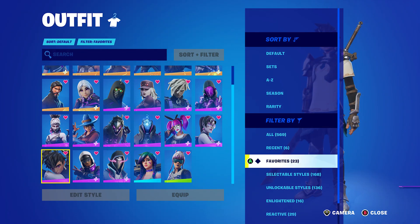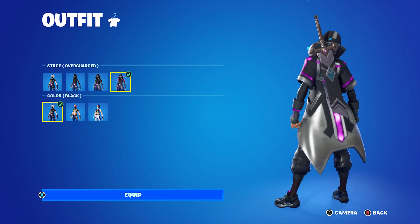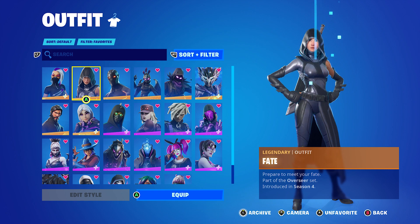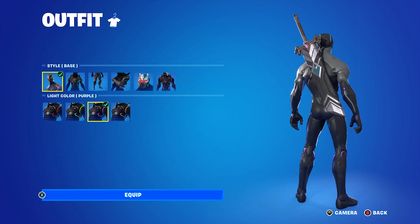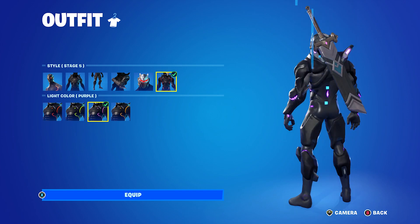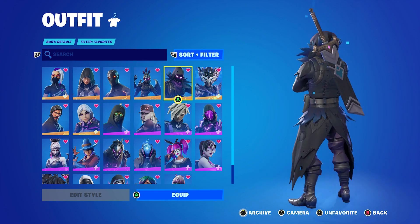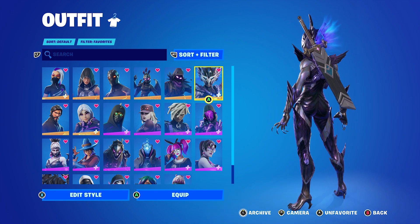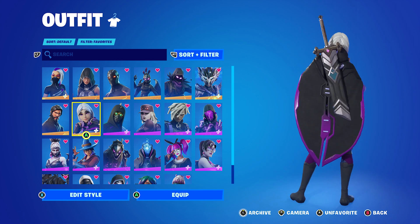Then we have skins with his back bling, which are way different. First, Catalyst with her black color scheme, which looks really good because it does have a little purple gem on it. Fate, I thought looks really good. Omega with his purple lights — really any of the stages. Ravage and Raven look really good, just because of the purple. Spire Assassin actually looks really good — I really like this one. John Thicke, of course.